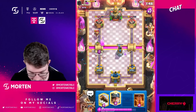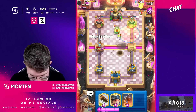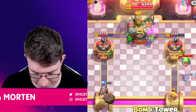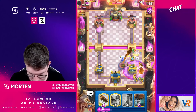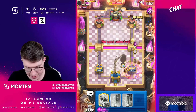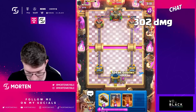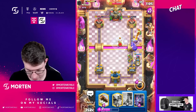Going for bats - taking the poison there, I think it's a fine trade. Going ice golem, then miner plus wall breakers. He messed up his graveyard placement - that's one huge mistake. Using bomb tower low here, goblins - just want to make sure we kill with bats. Going for another miner, then wall breaker. He kind of messed up his prediction so my miner gets on tower and gets decent chip damage. Going spear goblins, then mighty miner, then bomb tower - most likely he just tornados this.